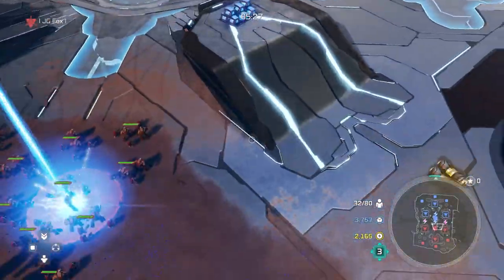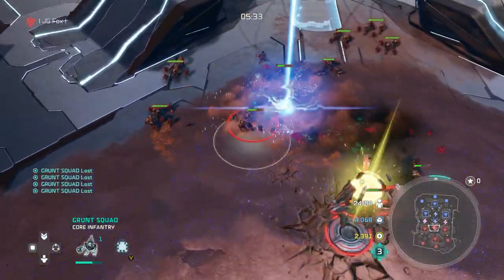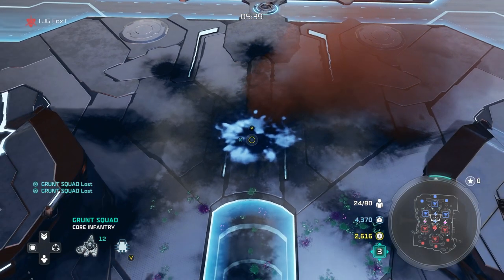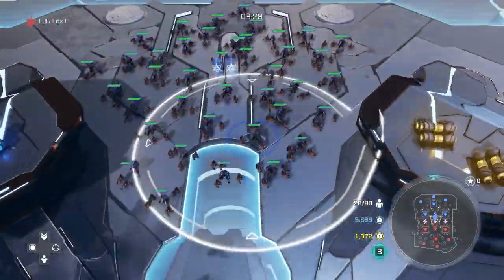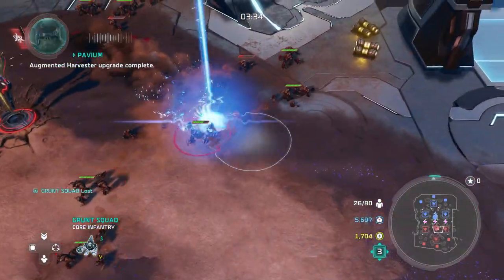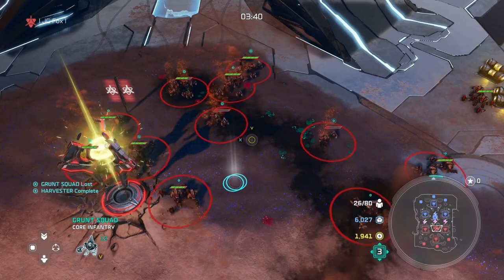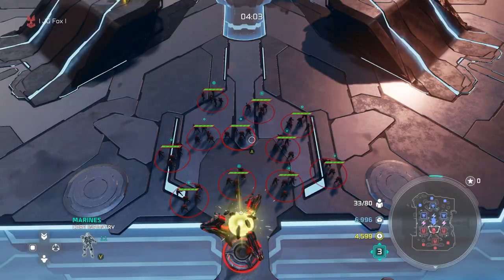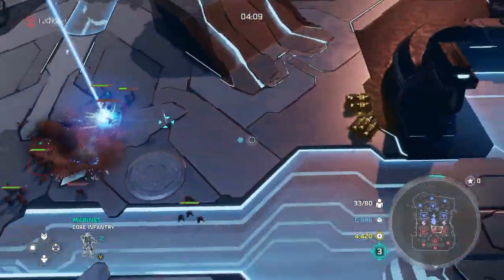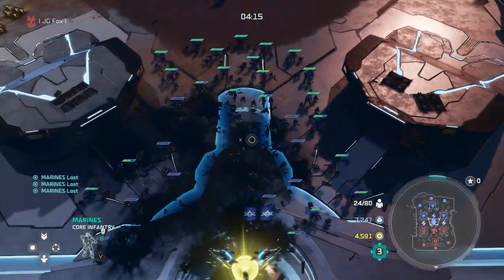When you get better at splitting, you can drop a leader power at the same time. A lot of times the leader power can glitch your units so they don't move for a bit — E-Rad and probably Scatter Bomb do this. But Rain of Fire doesn't glitch the game. That was really good. The enemy team got annihilated. Same thing here with Jerome — we lost a little bit, but the enemy team was annihilated.